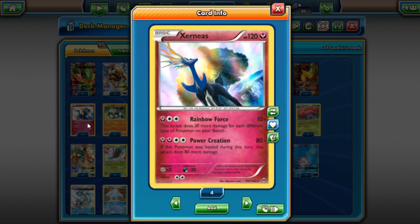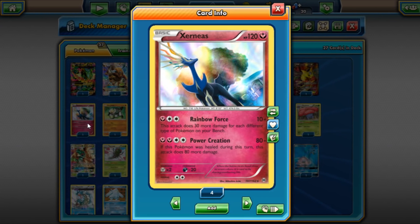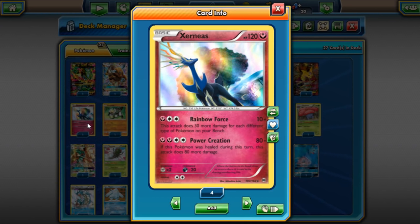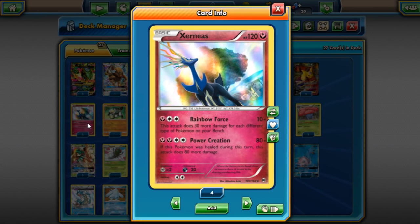Rainbow Road is another deck — it's not winning any tournaments but people still like using it because it's a very fun and powerful deck. Xerneas is a non-EX attacker, which means your opponent has to knock it out six times to actually win the game, which is very threatening when it's going to one-shot you most of the time.